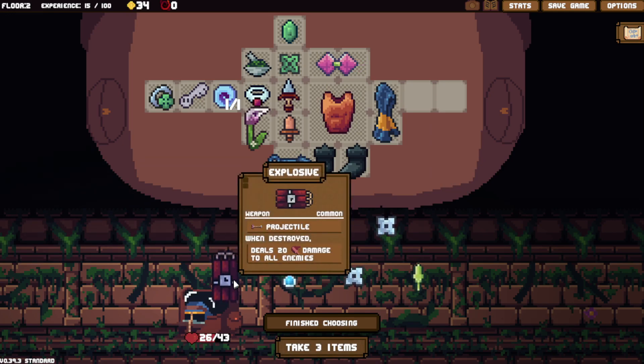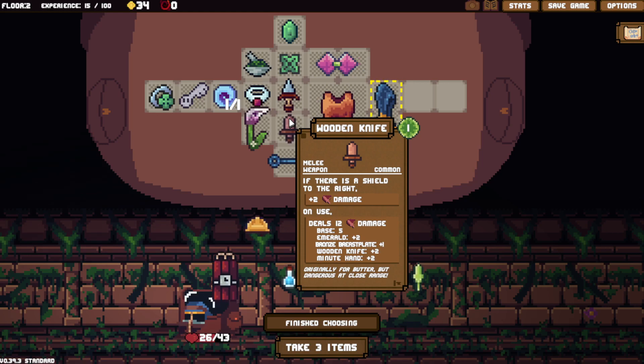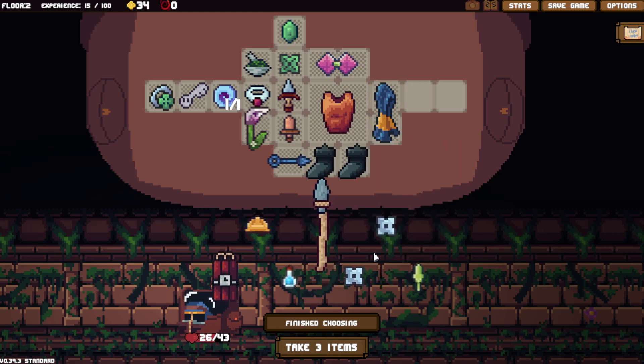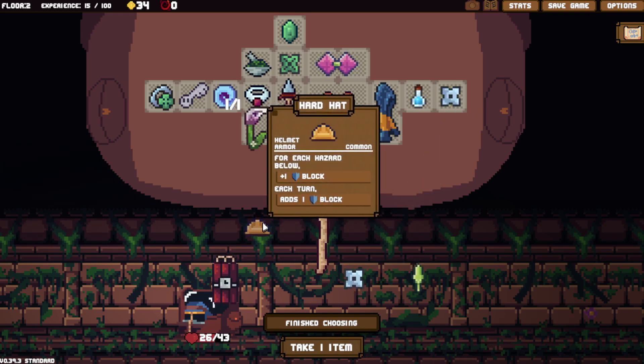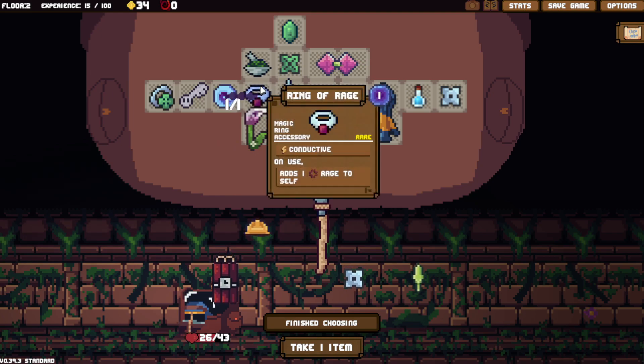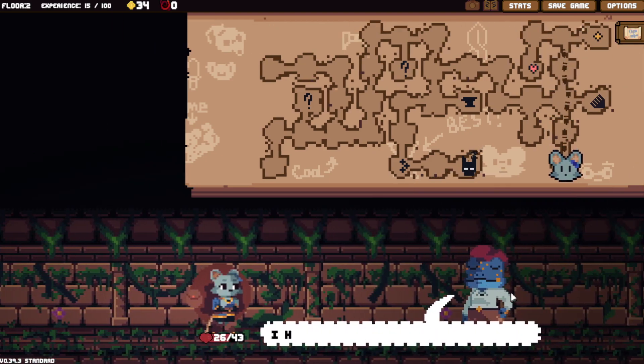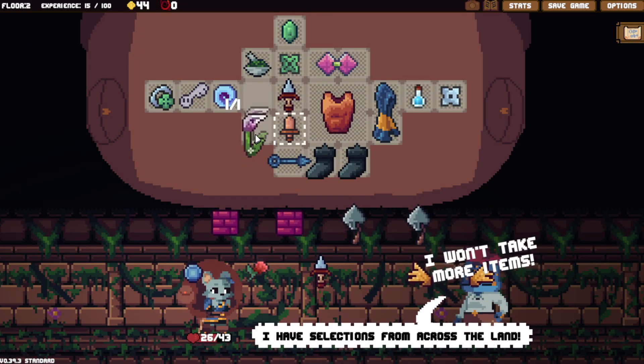Explosive: when destroyed, deal 20 damage to all enemies — it doesn't have an on-use though, so it's kind of cool I guess. Brutal Spear: this does 7 damage but it only takes up one space, I'll consider that. Actually, the hard hat would give me 3 block a turn. Maybe I should just get rid of the stupid Ring of Rage — it's causing me to take mana stones, and I don't like mana stones. I'd rather have the money, won't take any more items.